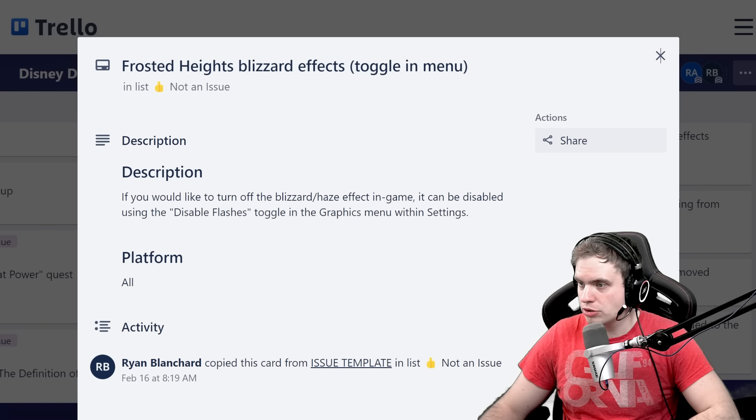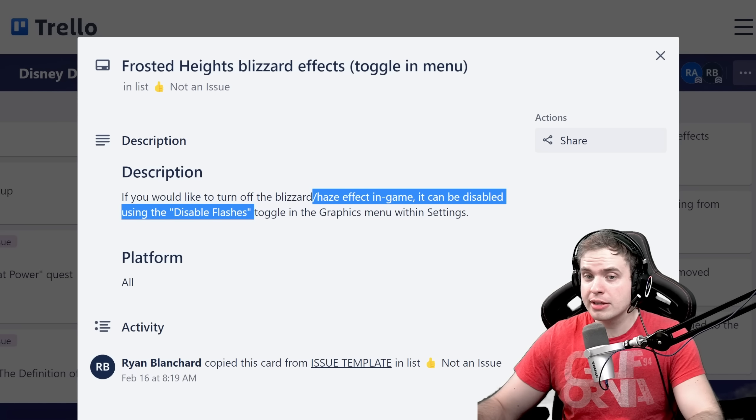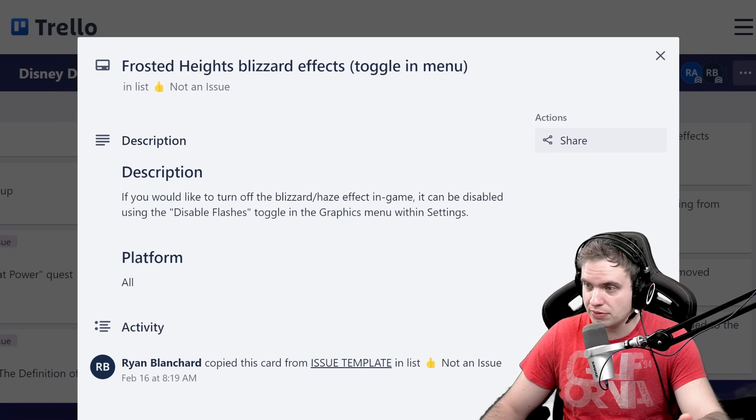If you want to turn off the blizzard haze effect in the game, it can be disabled using the disable flashes option. So basically the fog can be disabled by disabling flashes. Interesting — I don't mind it, but it's good to know you can turn it off.